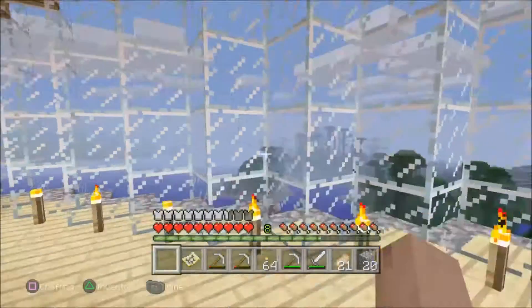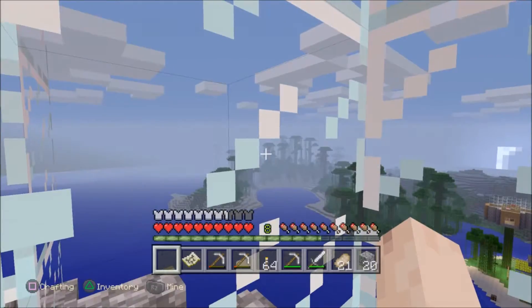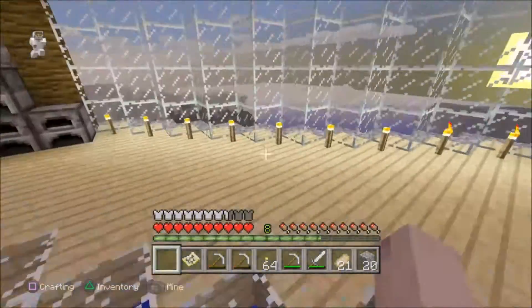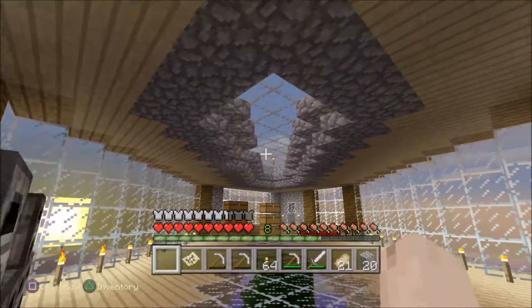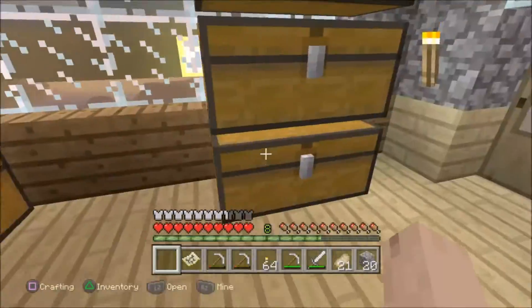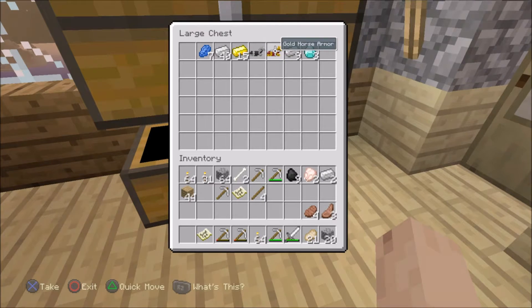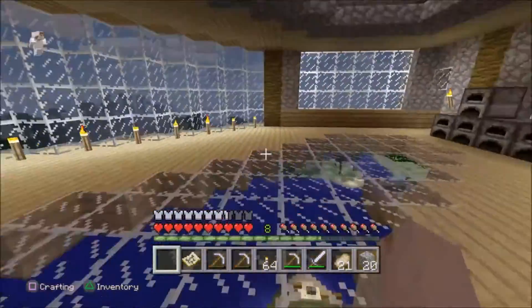I have little windows right here overlooking the islands and the jungle biome. Over here's another window — I did it kind of symmetrical but it looks kind of weird sometimes. Here's my storage area — this is the only thing I have in here: lapis lazuli, iron, gold, iron horse armor, gold horse armor, iron ingot, and diamond. I have six chests in here and they're all empty.